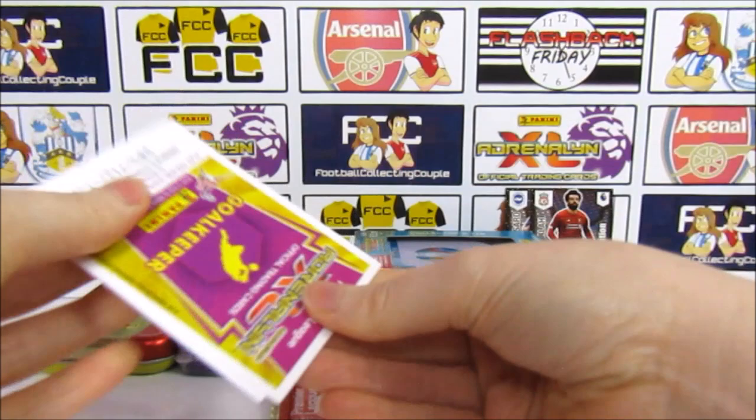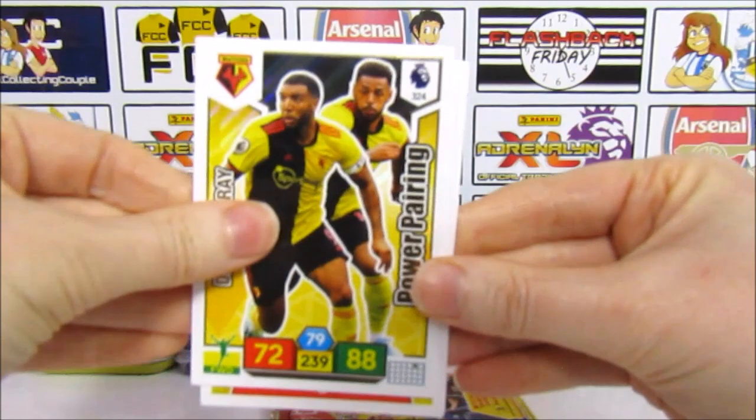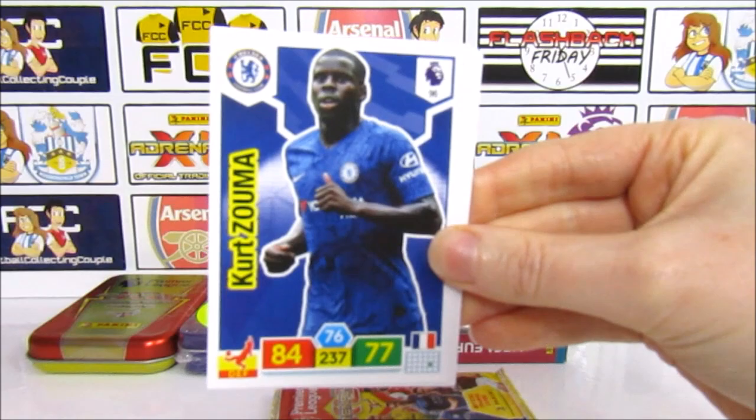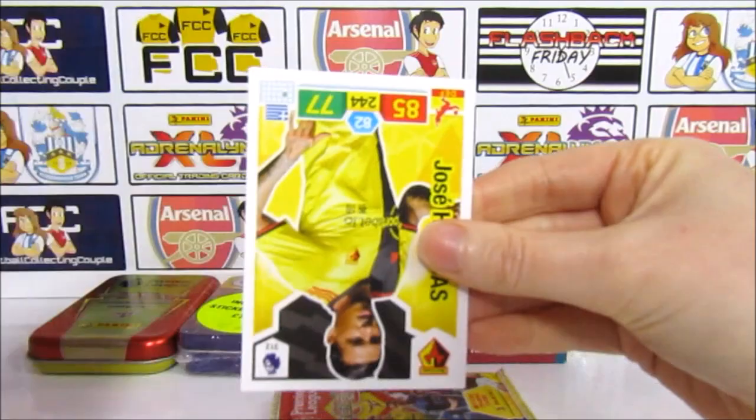We're going to kick things off with a Power Pairing — the Watford — and then we have a backwards card. We have a Mina, a Zuma, a Warnaldum, Schmeichel — and it's just a Holobus randomly backwards Premier League pack to kick things off.